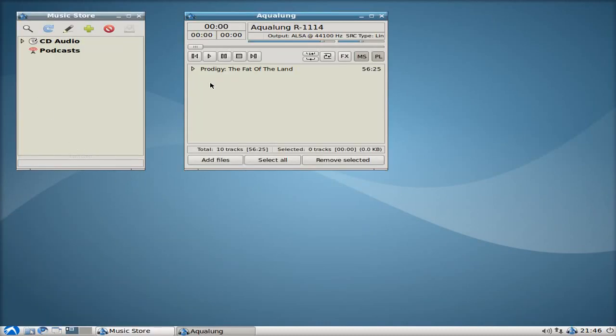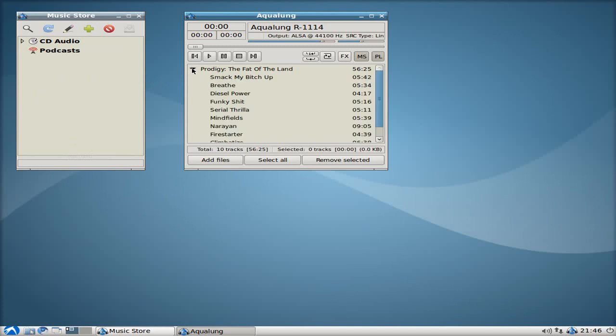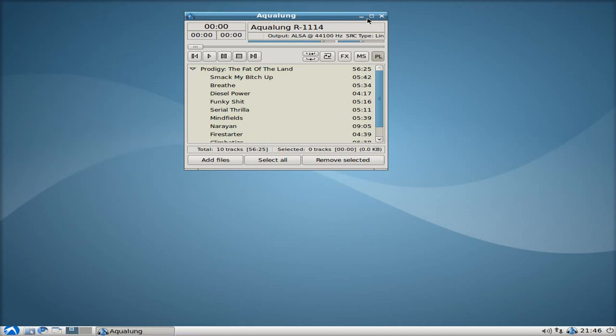Aqualung is just a music player. The problem with it is you can't import any files from within it. Yes, you can play your DVDs — so that's nice. But it won't rip any tracks for you, so that's not nice. So how do we do that? Well, basically, you get rid of Aqualung and close it down, then go back down to the menu.